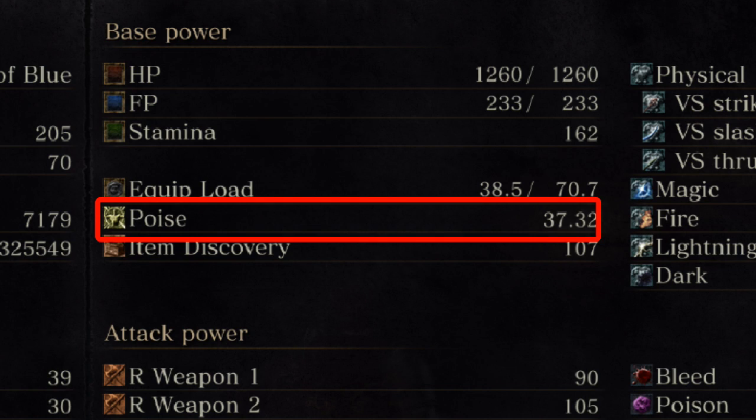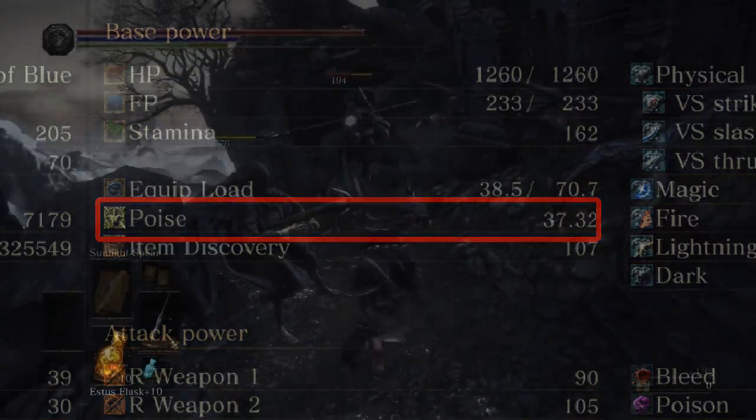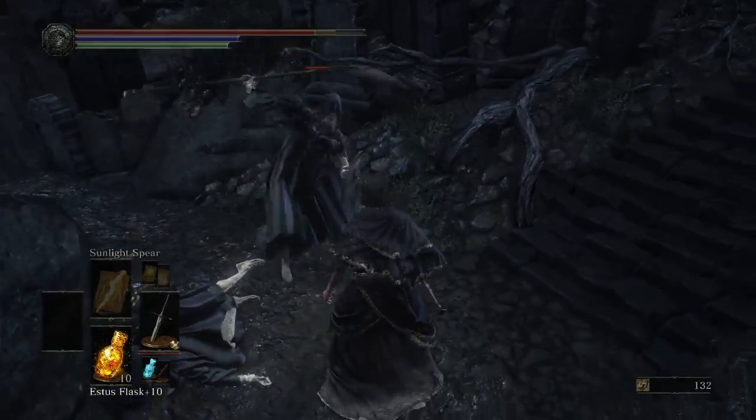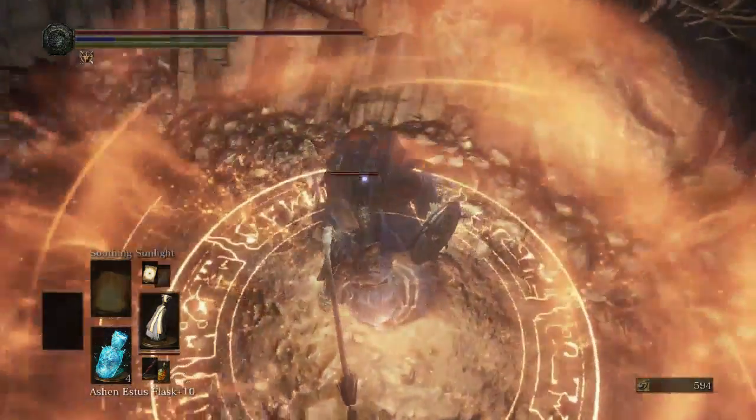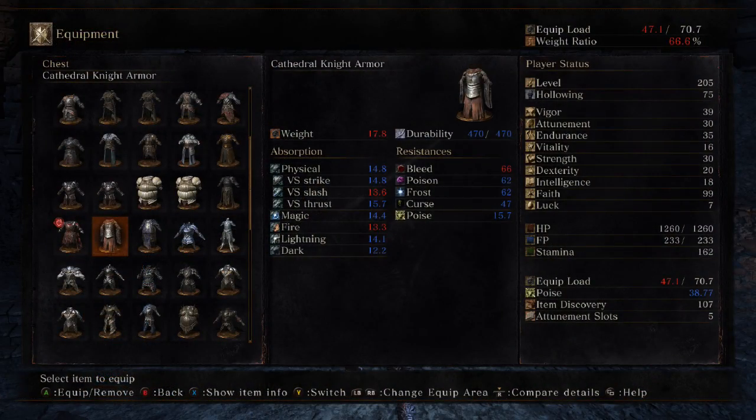The last and probably my favorite stat is Poise. Having a lot of Poise increases your resistance to staggering. If you get hit while you have low Poise, they're going to knock you around a lot. If you get hit while you have high Poise, you're going to have more freedom to act. The armors that have the best Poise, however, are also usually the heaviest.